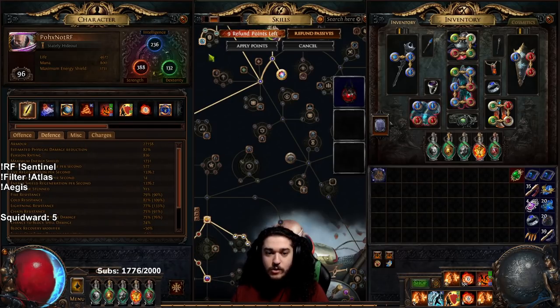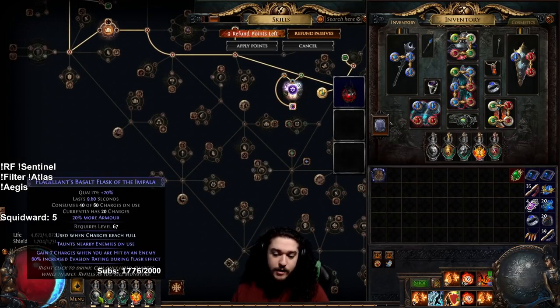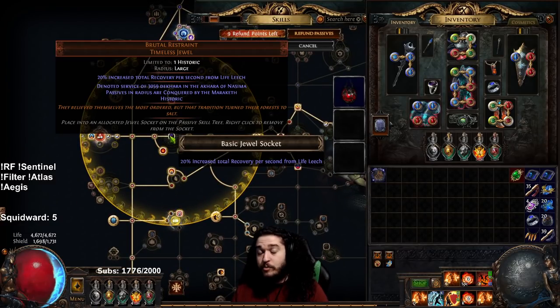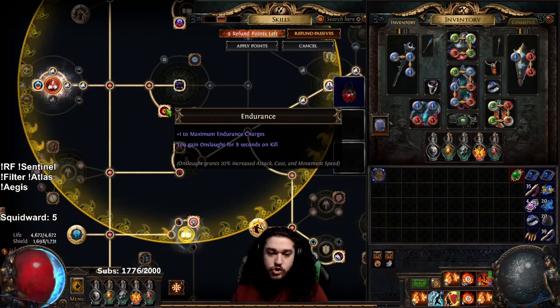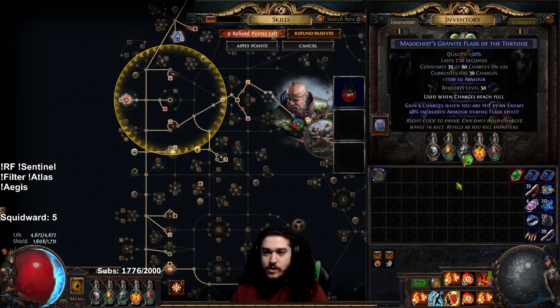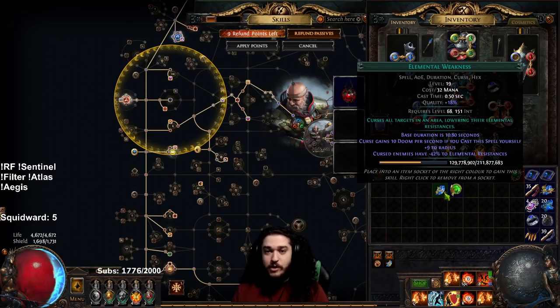Currently my armor is a bit low at 27,000 — flasked up we're at like 50k, so that's not too bad. I have also dropped my Sulfur Flask for a Basalt just to get more armor for our Aegis Aurora scaling. I do need to divine this — I went through like seven divines and kind of got screwed. I also bought a Brutal Restraint, which is giving me a source of Onslaught on the Endurance Charge. One of the next things is incorporating Endurance Charges into this build, either through Enduring Composure or the Searing Exarch Endurance Charge mod on chest. I still have two placeholder gems: Culling Strike that's not needed, and Lifetap Weakness for my Ashes that I don't have yet.